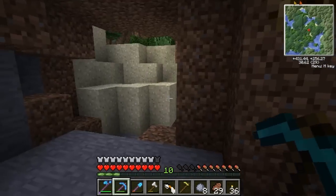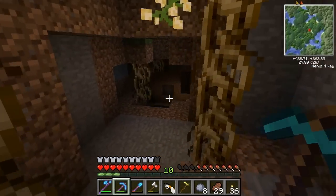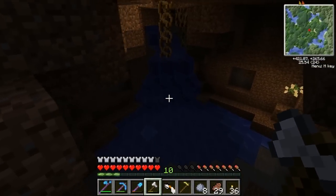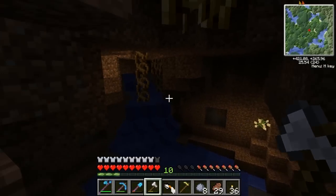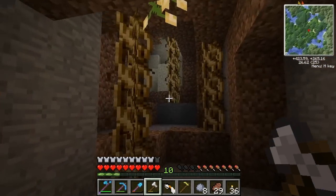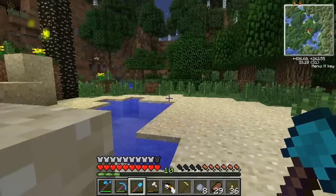I actually really like these roots coming off the tops of blocks now. It actually looks really cool. These torchberries actually do light up caves. It looks like a really nice atmosphere, to be honest, for a cave — with these torchberries and these roots coming down. I really like that. And that never used to be there in the old version that I used to play with.